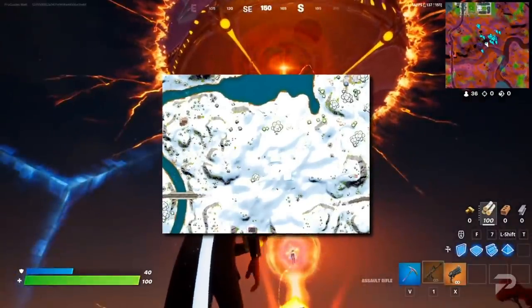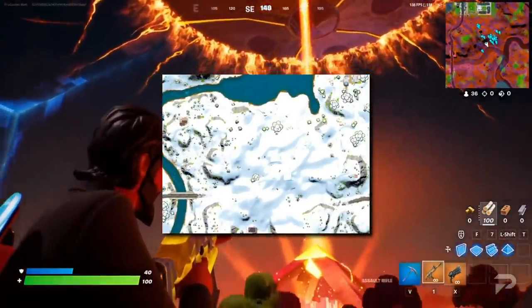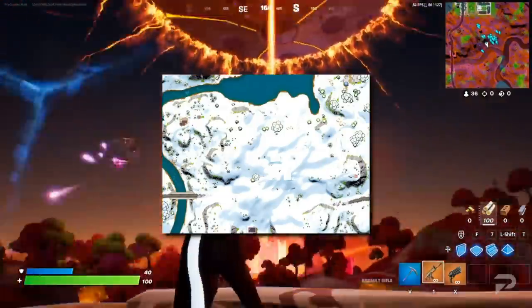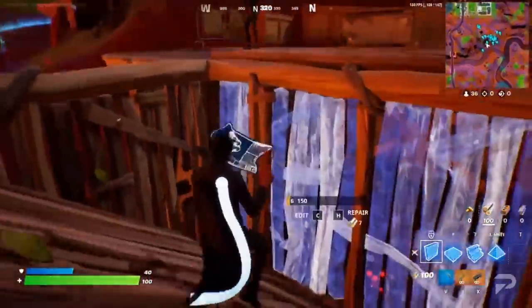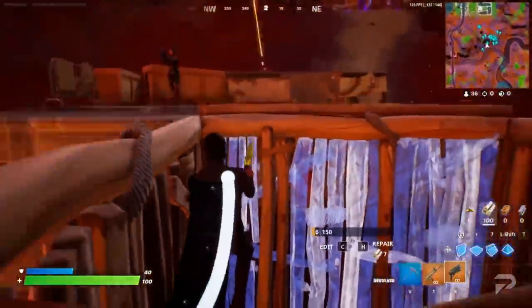There's also a big empty spot on the map which is currently covered in snow. When that melts, Tilted Towers returns! With a new chapter comes brand new mechanics, and Chapter 3 is certainly no slouch in that area.